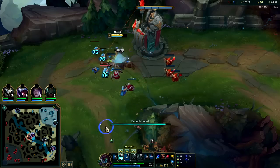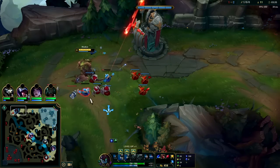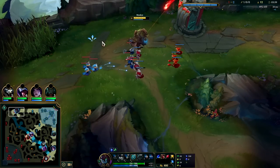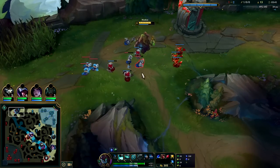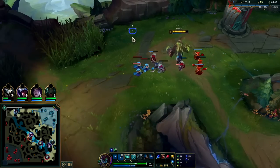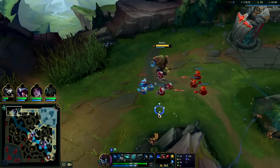It's okay to use an ability to farm, especially in a situation like that because we didn't really lose anything to do it. Do not want to give up a cannon for no reason. Auto into Q — perfect. Our passive gives us loads of health back whenever it's up and we auto something, just keep an eye on that.